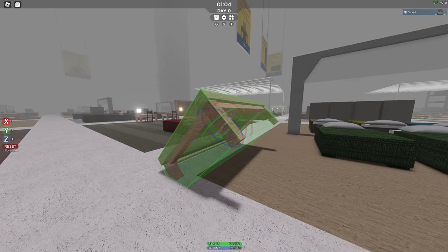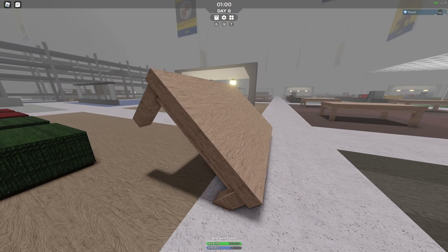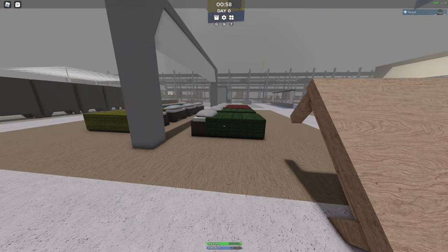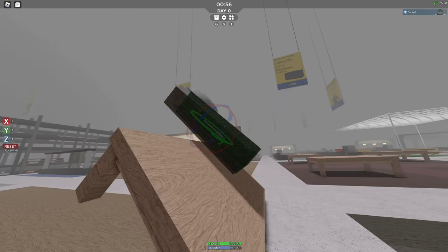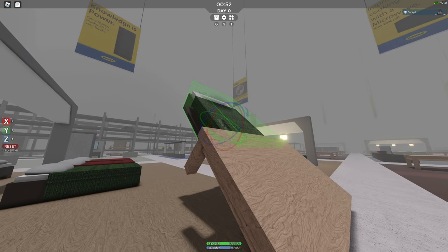Let's say I'm building a ramp but I want it at a super precise angle. That's how it's going to be — that looks really weird in my opinion, but who cares. The cool thing is when you pick up an item that you've rotated, your rotation settings are still going to be the same unless you change them.